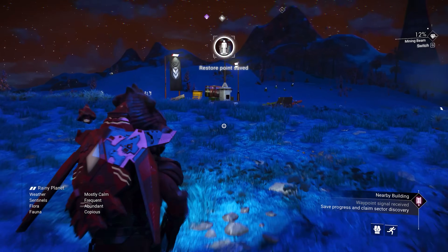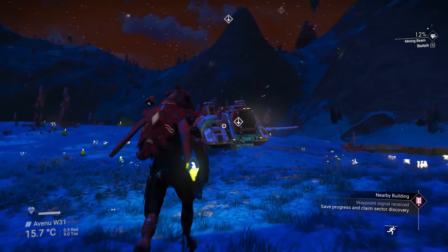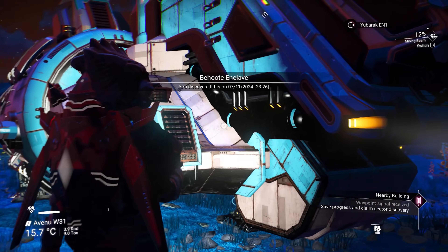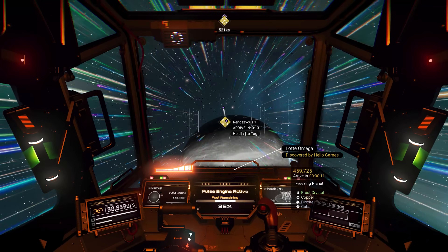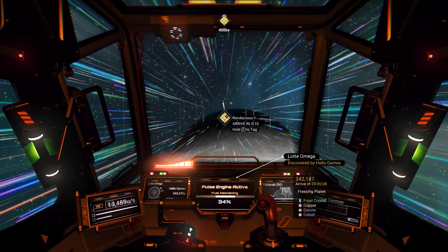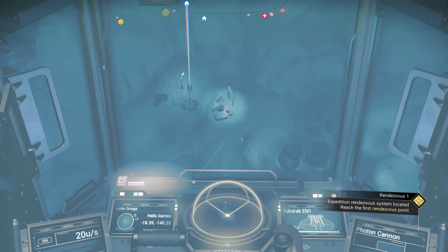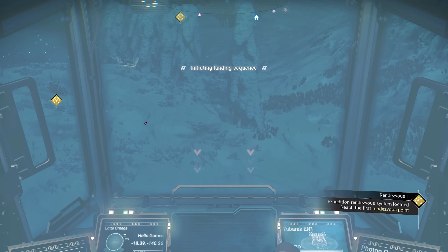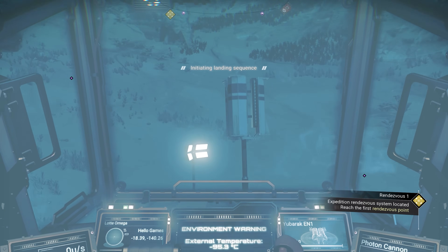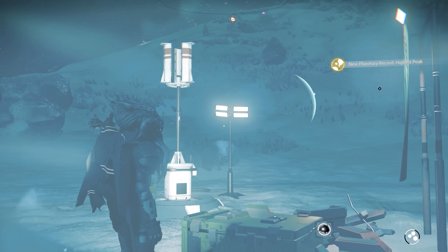Signs to Nowhere is particularly easy to complete — you just need to chart 5 waypoints. One of the better places to complete this is the Rendezvous 1 planet when you're there for the rendezvous. Around the portal is a high density of buildings, so just move your ship without boosting too much so the game has time to load, use a scanner, and stop off at buildings to chart the waypoint. This will work on most planets, so if you're past Rendezvous 1 just do it on the next available.